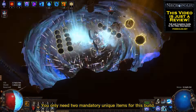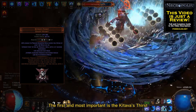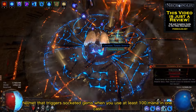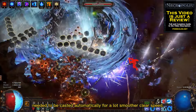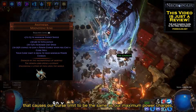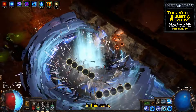You only need two mandatory unique items for this build. The first and most important is the Kitava's Thirst helmet, which triggers socketed gems when you use at least 100 mana in one cast — this makes Frostbolts be cast automatically for much smoother clear speed. Next, we also need the Anathema Ring, which causes our curse limit to be the same as our maximum power charges, in this case 4.